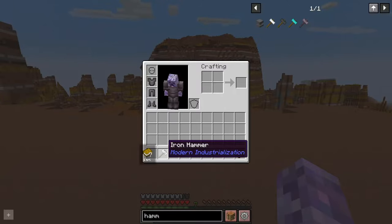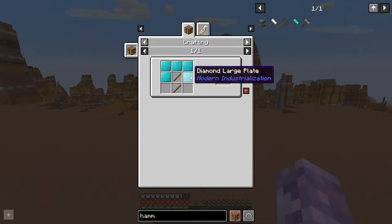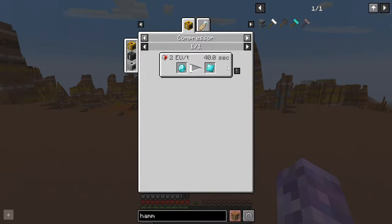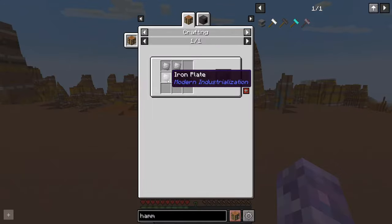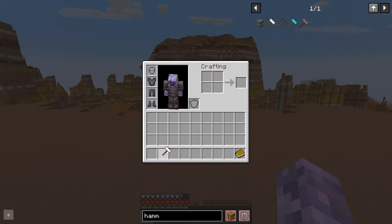You're going to be wanting to make an iron hammer to start with. There are a couple of other options — you might have the diamonds for this — although you're not going to be able to craft them just yet anyway. So the iron hammer is going to be your first step. This is pretty expensive because each of these is four iron plates, which is four iron ingots. So not the cheapest thing in the world.